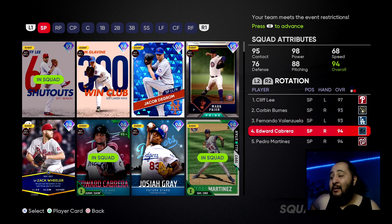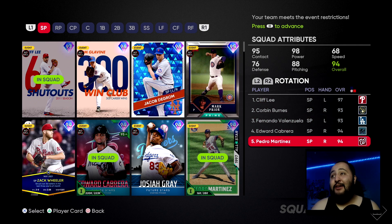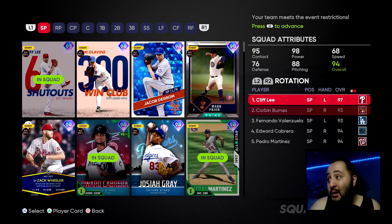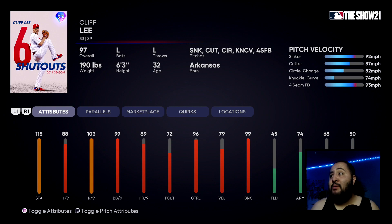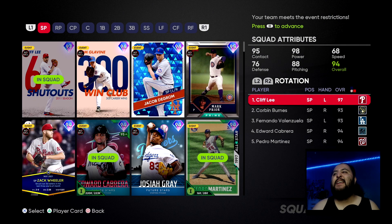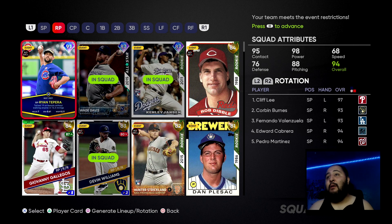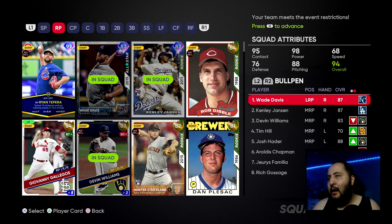Everyone else in the rotation you can interchange. I'm using Pedro Martinez to parallel him up to parallel five, same with Corbin Burns — but he's also a very good choice. Cliff Lee I wanted to give a shot; I love his repertoire and have heard good things. If you have the 99 Team Affinity Jacob deGrom and want to work on that parallel, throw him in — though I'm not a huge fan of his pitching card, so I don't use him as much.